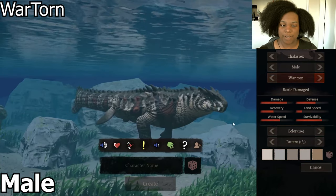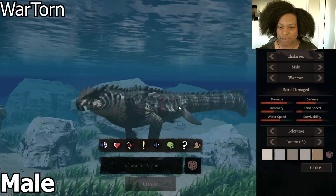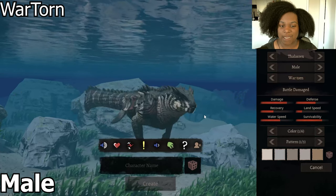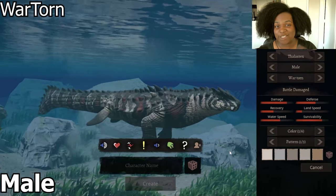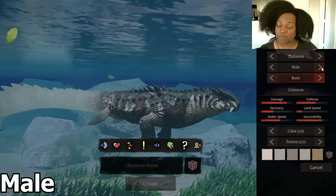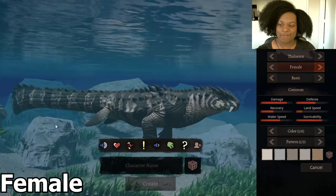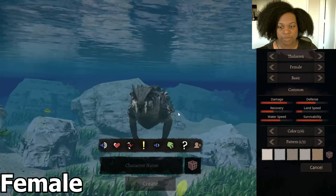Next we have Wartorn, who is back to being a bit thicker. He's actually blind in his right eye — you can see it's not the same on this side — and he's got a shorter torn-off tooth here. This guy has definitely been through some things. Then we're back to our basic, and let's check out the female skin right quick. It's a lot darker, just doesn't have that red that the male skin has. Other than that, it looks pretty much the same.